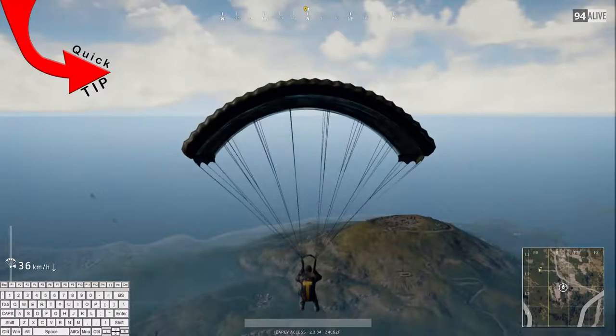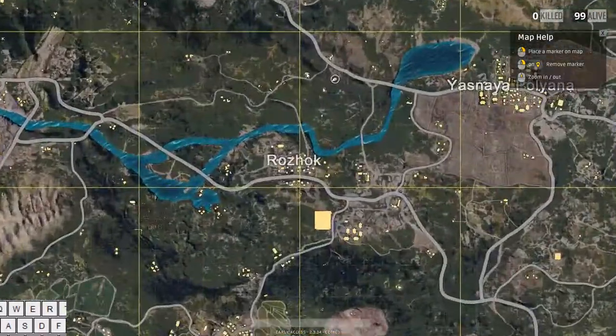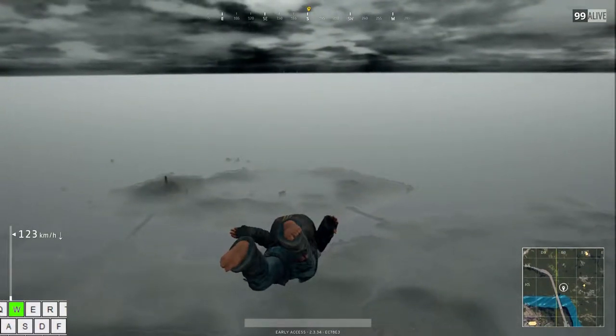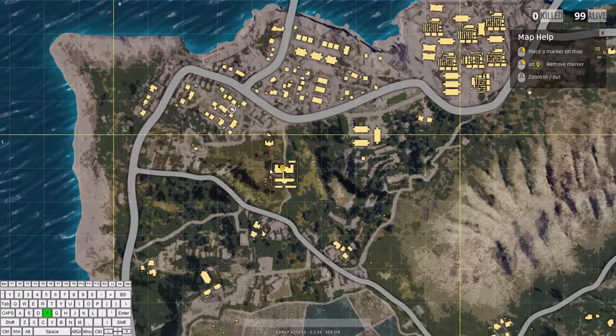Feathering is accomplished by tapping W every one to two seconds. Mid range is flying in the direction of your landing zone, falling at 126 kilometers per hour, which is accomplished by simply pressing W from the plane. The mid range technique will give you approximately 1.5 kilometers or large map squares of distance.